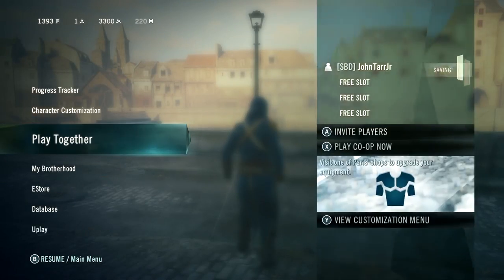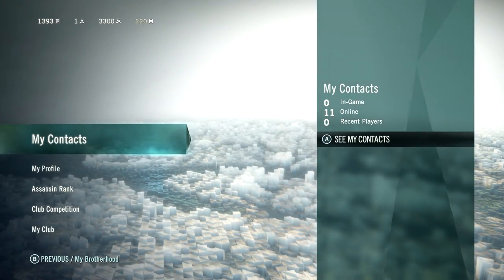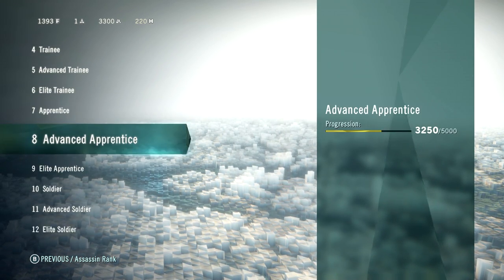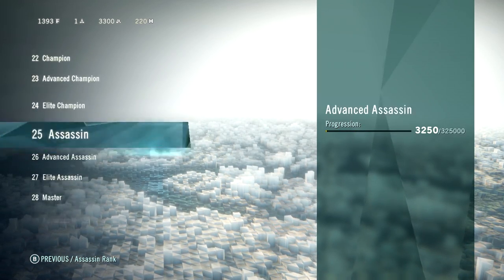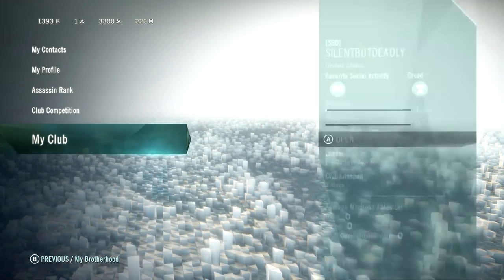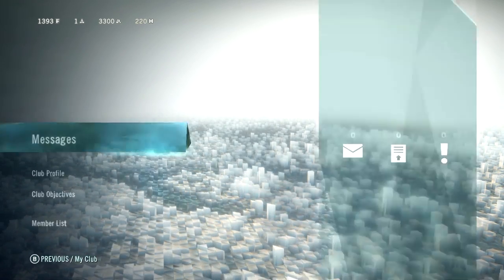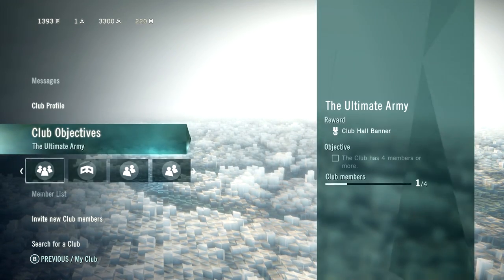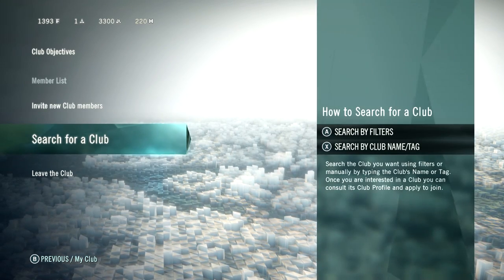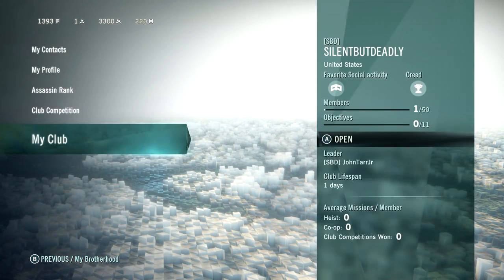One of the things I would recommend doing when you first start this game is joining a group. And if you guys want to join my Silent But Deadly group, I think all you have to do is search the name — it's open to anybody. I'm playing on Xbox One right now. If you go to My Brotherhood, you can see your Assassin rank. It's a very simple ranking system — the more Creed points you get, you just go up in these named ranks. They don't tell you if there are rewards for getting to legend status, but I'd assume there would be. Eventually there'll be club competitions, and my club Silent But Deadly only has one member. I need four more members to get a club hall banner.